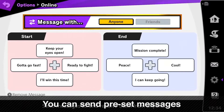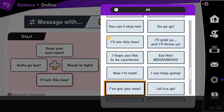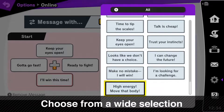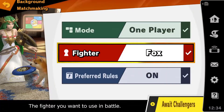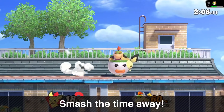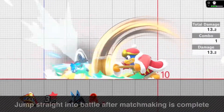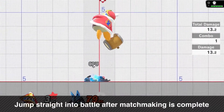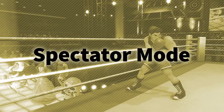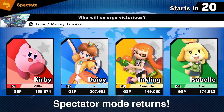You can select short messages and send them before and after battles using the directional buttons. Freely choose from a wide selection of varied, preset messages. After you've chosen a fighter, you can enjoy other modes while you wait for the battle to begin. Not every mode will be available while matchmaking runs in the background, but you can leave and enter some game modes. Spectator mode returns once again, so you can watch other players' battles — maybe you can pick up some good tips that way.